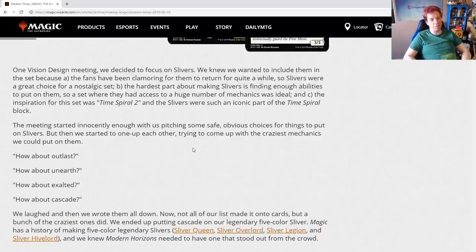The meeting started innocently enough with pitching some safe, obvious choices for things to put on slivers, but then they started to one-up each other, trying to come up with the craziest mechanics. How about Outlast? Really? That's the craziest mechanic? How about Unearth? How about Exalted? How about Cascade? Cascade is crazy — and Exalted pushes the line. They laughed and wrote them all down. Not all of them made it onto cards, but a bunch of the craziest ones did.